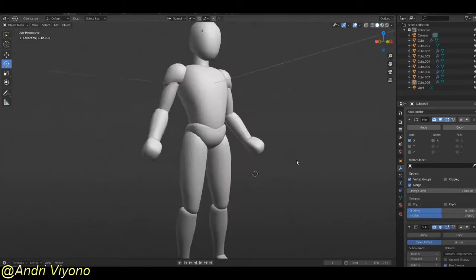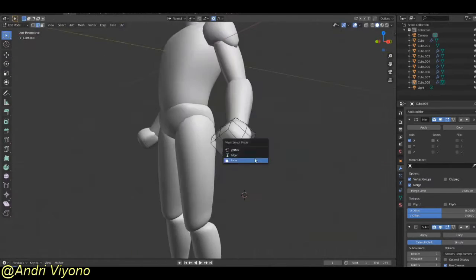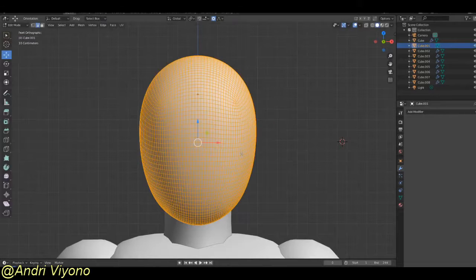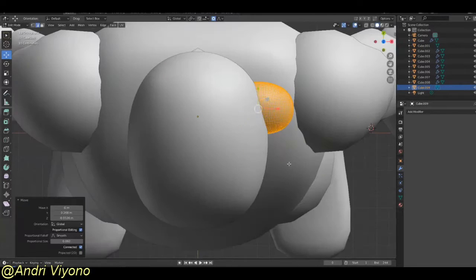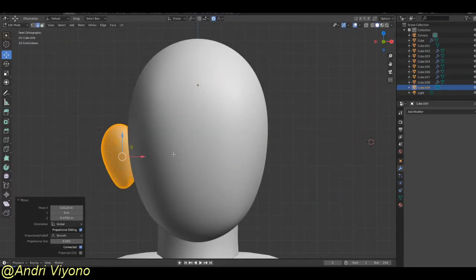Nanite changes the game as it has the ability to dynamically change the level of detail of objects during runtime. So now artists can focus on making only one single model for each object, and Unreal Engine 5 will handle the level of detail optimization automatically. As you could probably guess, this is going to be a big time save in the game development process.